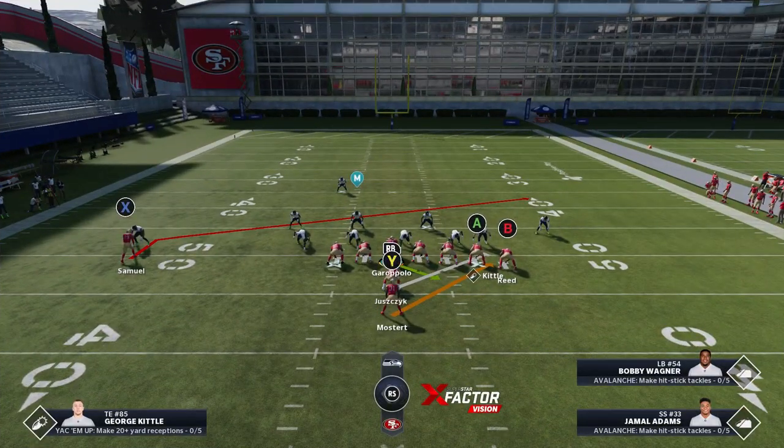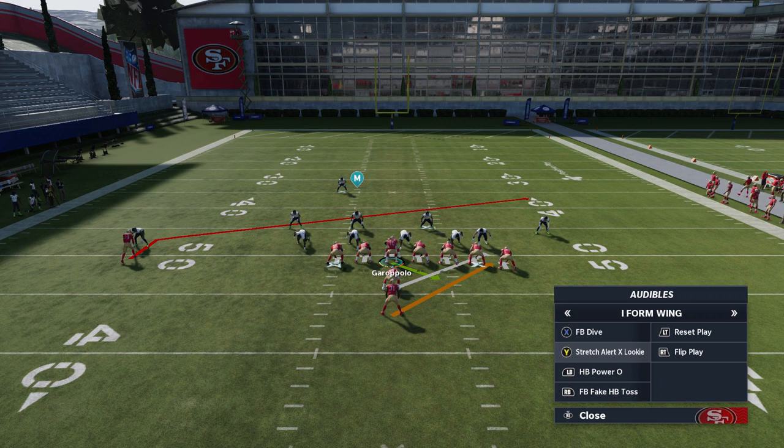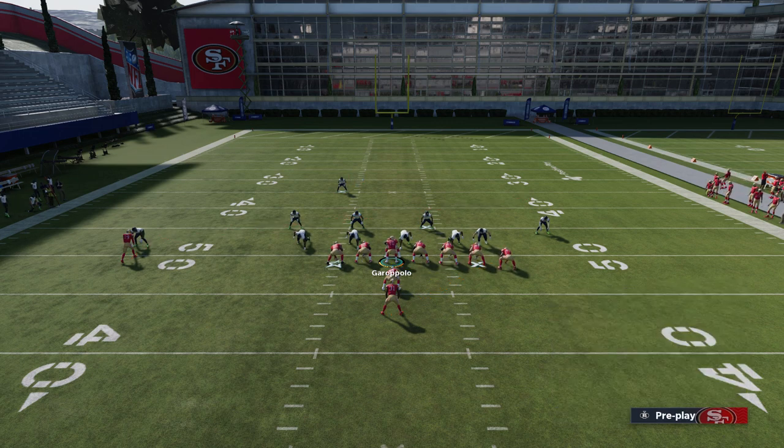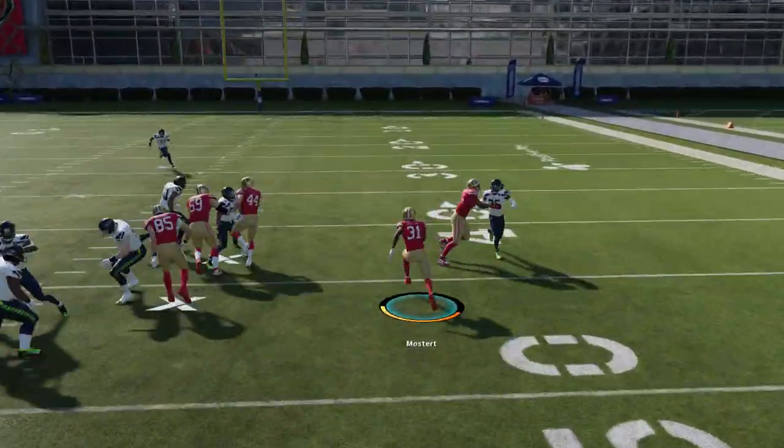The reason I put these plays in my audibles rather than going through them one by one is because I really want to go over what to look for when switching over to these plays. You have such a heavy set formation to one side, and pretty much all these plays are specific to a certain defensive look. I'm going to start off with the stretch alert lookie because it looks like we probably have a cover three or man coverage. If it's man coverage, the slant is always the way to go, and based on the box safety position, it's probably a cover three — which is great, because the stretch is really good against cover threes.